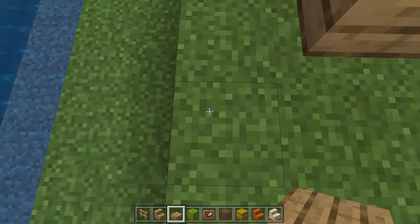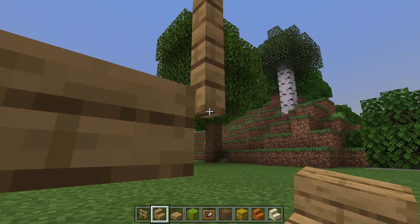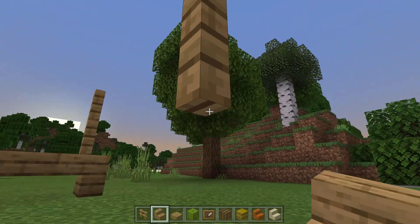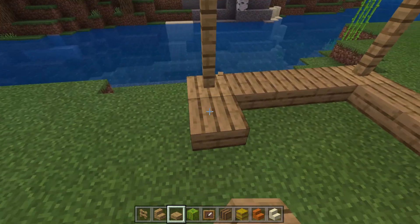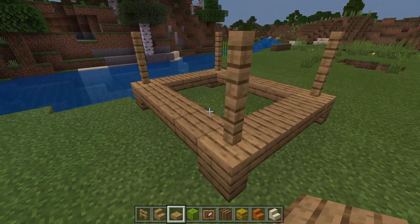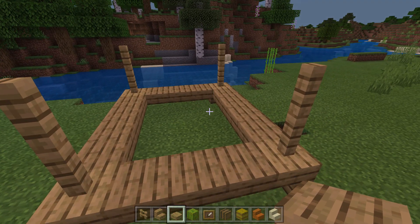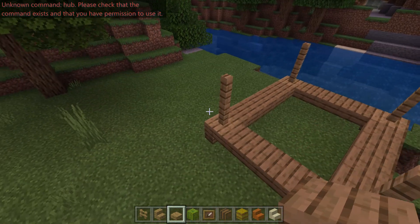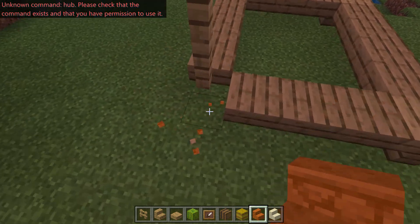Not many people know this, but when you go into a game if you're playing with your friends and you want to be on the same team but you're not — the best thing to do is definitely don't sit and quit, because that's just a big waste of your time. Instead, press chat, type slash hub, and it'll teleport you back to the hub.